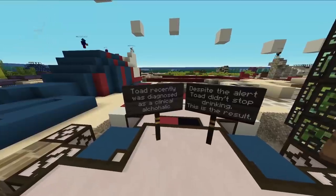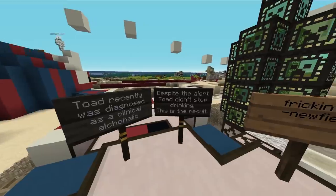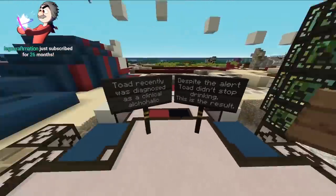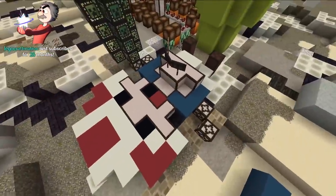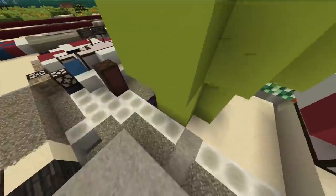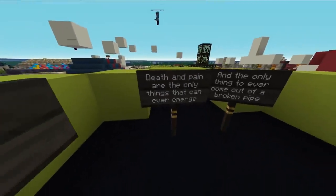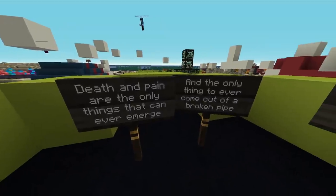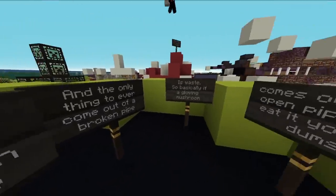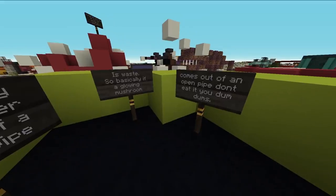Why is Toad? Toad recently was diagnosed as a clinical alcoholic. Despite the alert, Toad didn't stop drinking — this is the result. Freaking rip. This is like a Mario warp pipe — let's see what's going on here. Death and pain are the only things that can ever emerge, and the only thing to ever come out of a broken pipe is waste. So basically if a glowing mushroom comes out of an open pipe, don't eat it.